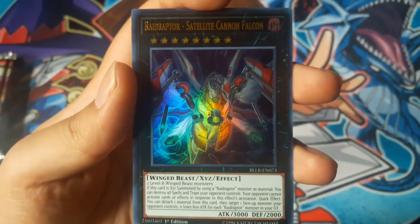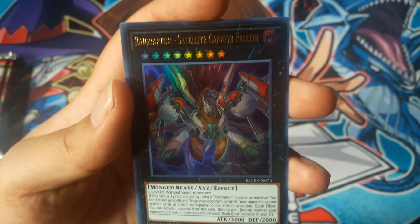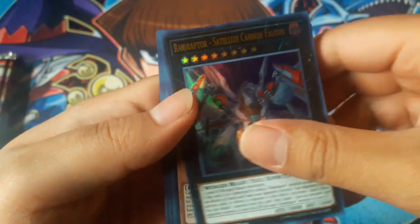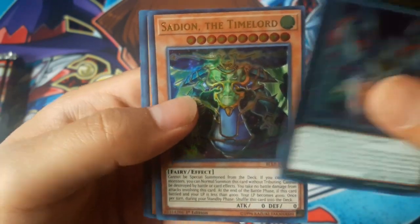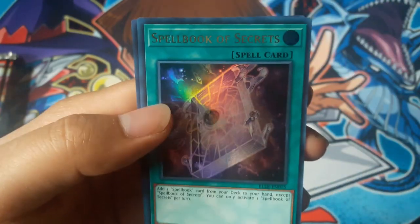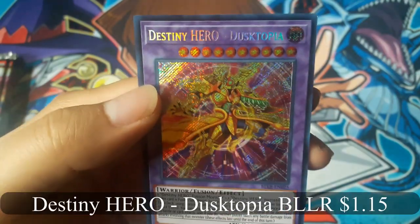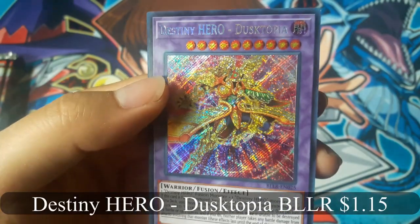Raid Raptor Satellite Cannon Falcon, and Destiny Hero — that's Tokyo for a secret rare.